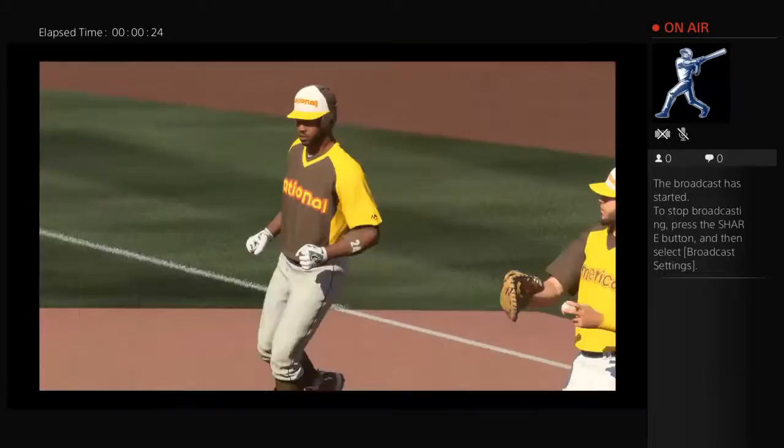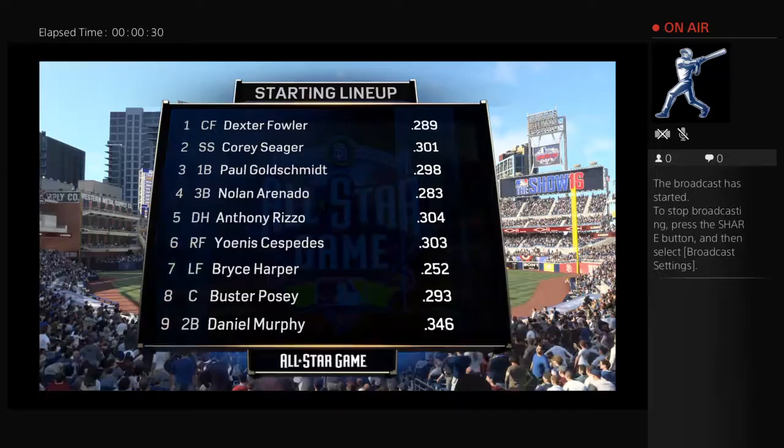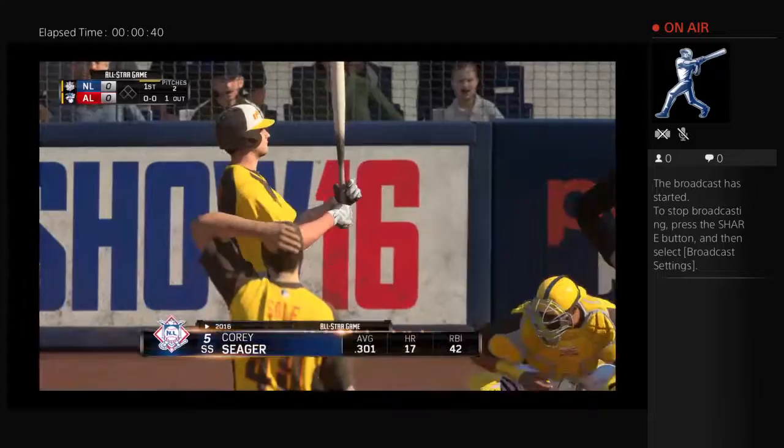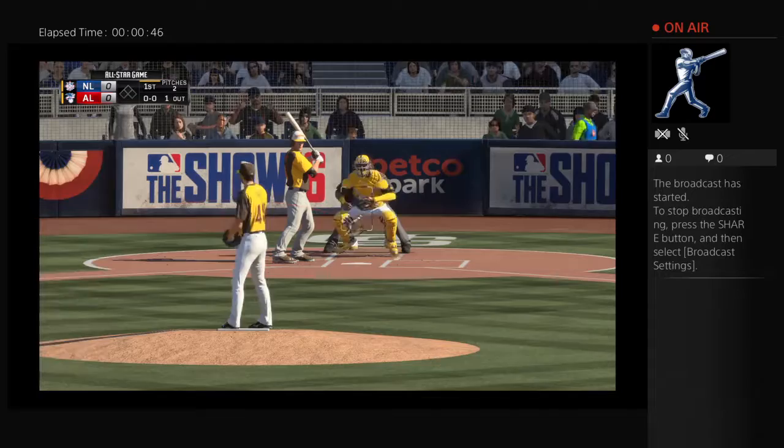A look at the starting lineup for the visitors. The guy in the five spot is a home run threat every time he steps into the box. They want to shut him down — they're going to have to be careful and keep the ball low in the zone and not give him anything he can drive.